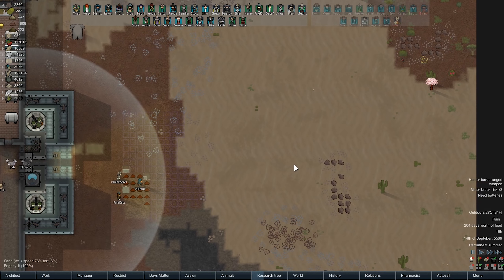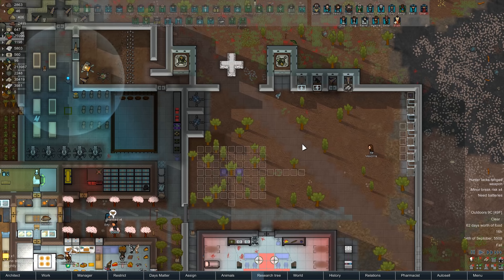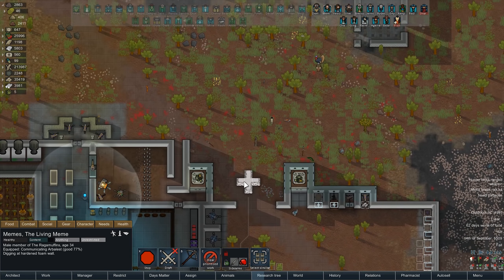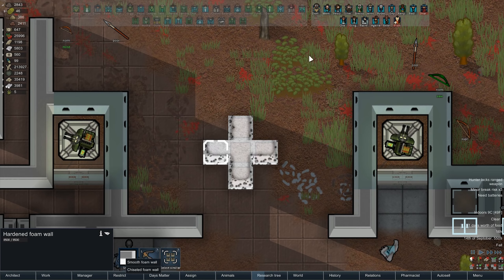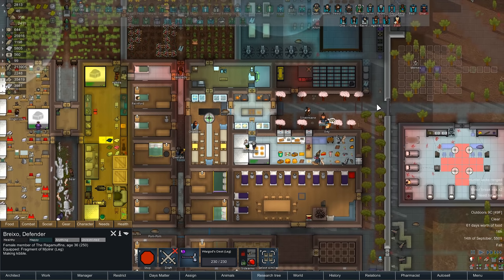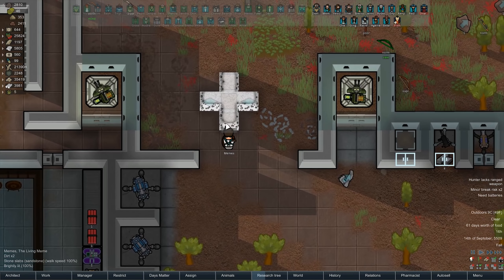We could put a moat around this geyser and actually use it - something to consider, since they can't exactly get around the moat. Memes, what are you doing? Grinding the sugar cane - that's important. Can you mine out this wall? Actually, it's gonna take forever to mine through this wall - let's try smoothing a piece of it and see what that does. Oh, you can chisel it as well. What's the difference between smooth and chisel? Let's find that out next time.